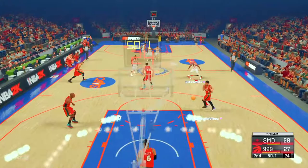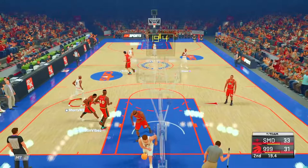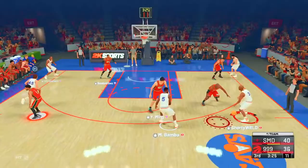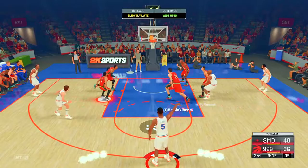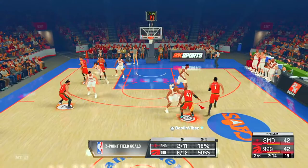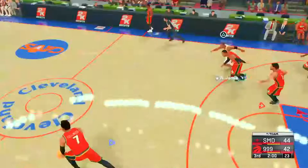I don't understand why Chris Bosch doesn't pop at the three — he's an 83 from deep. Scalabrine with a dunk! Bomba open for three — come on, how are you gonna leave Mo Bomba open like that? Good defense. Byron Russell — that's cookies right there, holy cow!